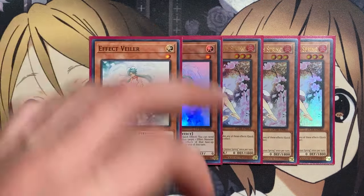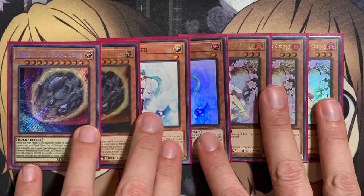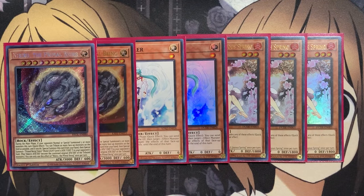For hand traps: three copies of Ash Blossom, two copies of Effect Veiler, and two copies of Nibiru. I'm also going for a Crossout Designator lineup for the spells, so having targets we can use against our opponent always comes in handy with that spell.